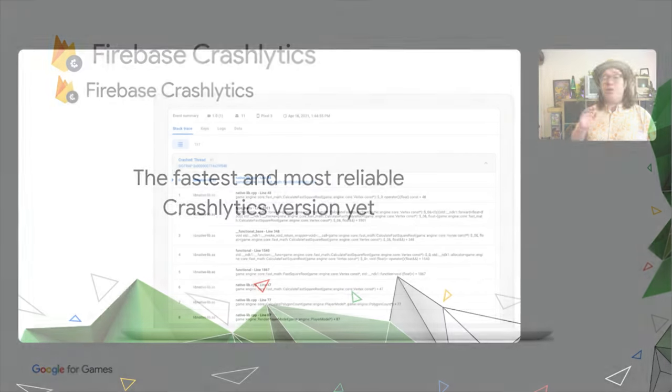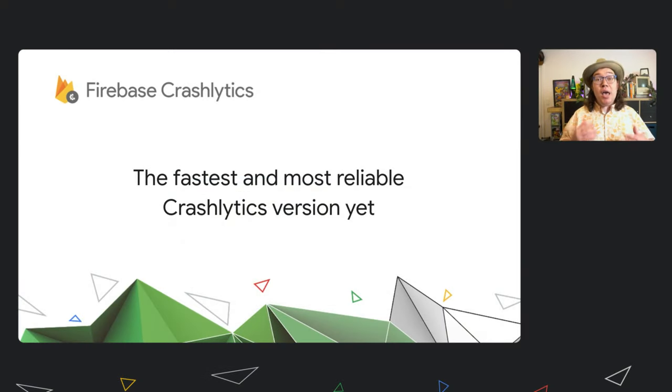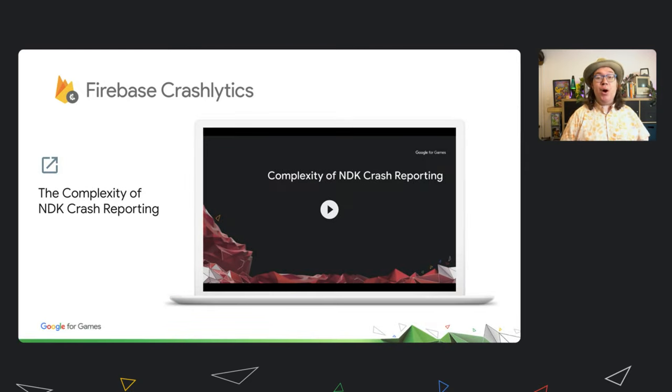Crashlytics has gotten much better in recent months. We've worked hard to make it one of the fastest and most reliable crash aggregation systems for mobile game developers. For C++ developers, the number one thing they'll want to know is whether a stack trace is from a release build. Compiler optimizations make every stack trace questionable — I've personally hit step-next on a debugger and watched the debug indicator go back up a line rather than down to the next.